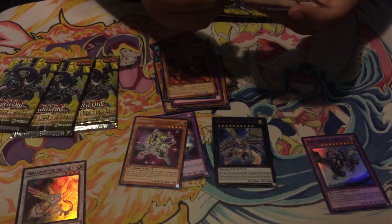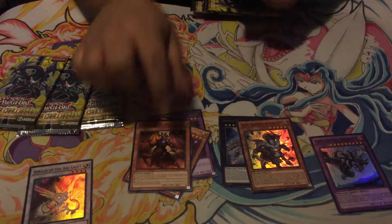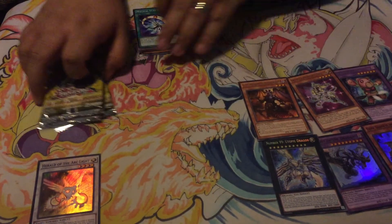Alright, so third pack on this side. And we pull — I forgot his name — Thero, or something like that. And that's our rare. So this side consists of these three and these three rares. Just keep that in mind, guys.